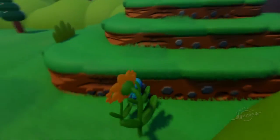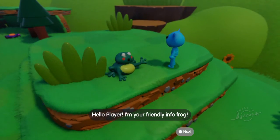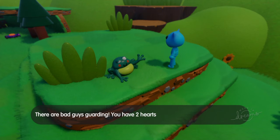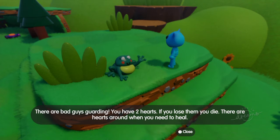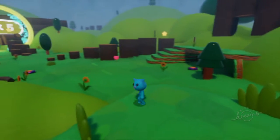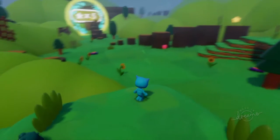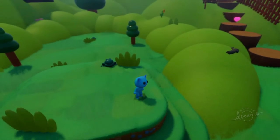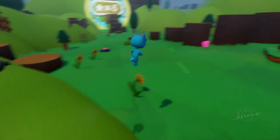Oh, I just see something right there. So let's see what you have again. The evil frog says: 'Hello player, I'm your friendly evil frog. There are bad guys guarding. You have two hearts — if you lose them, you die. There are hearts around when you need to heal.' So the enemies right there — these enemies are also in Welcome Garden Adventure. That's really fun. I tried speedrunning that game and I got like 15 minutes. It's pretty easy.